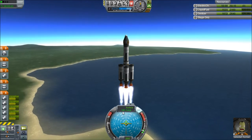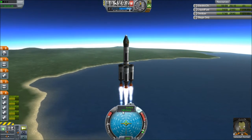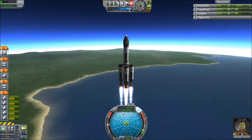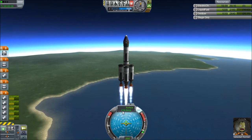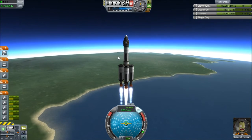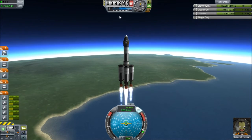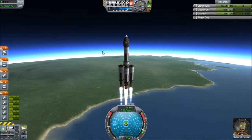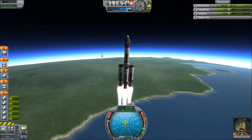It's going too fast. I'm going to go about 200 meters per second. Once we get up to 10,000 I'm going to start our gravity turn. We're going to take the SAS off. Alright, let's take it off and hit D to turn over. We're going to throttle all the way up.